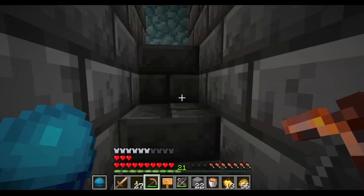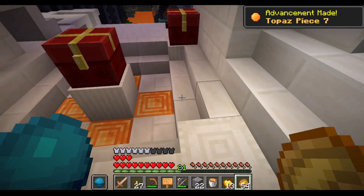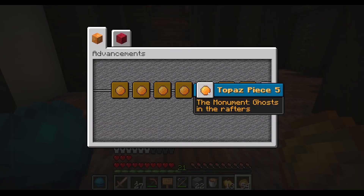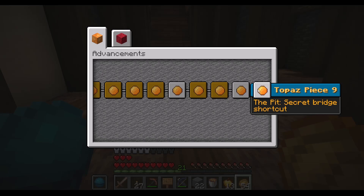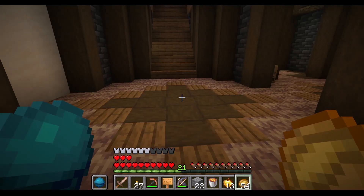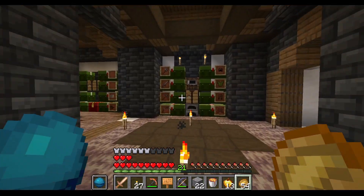Let's go to the monument and place it. Here we are — let's place topaz piece number seven. There you go. Advancement! We are missing number five, and as we already know, number five is here in the monument. The hint is 'ghosts in the rafters' — I have no idea what that means. This one is the pit, and there are two in the pit. This one says 'space needle,' and this one says 'secret bridge shortcut.' We have to go looking for them. I'm probably missing something here in the monument, something related to ghosts and rafters.